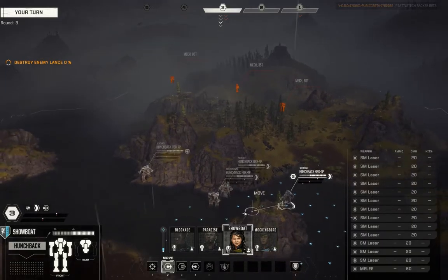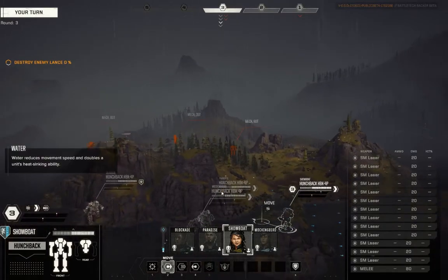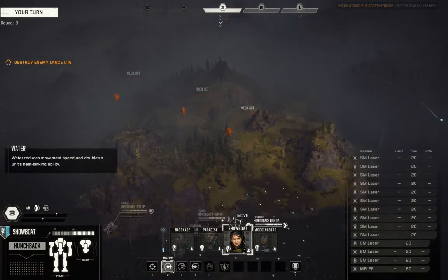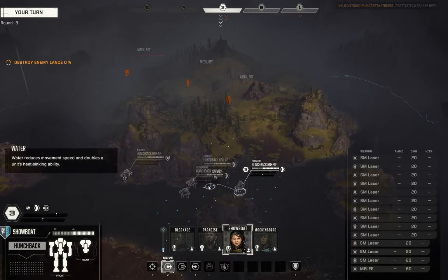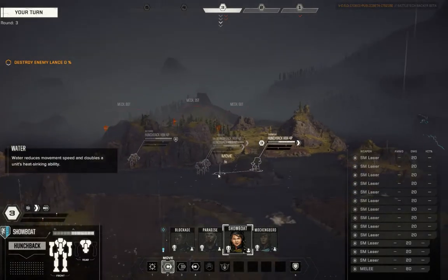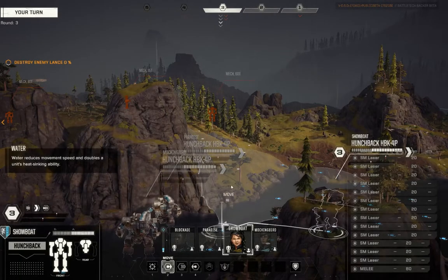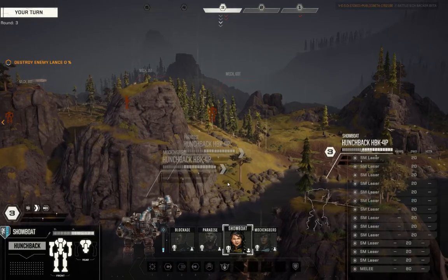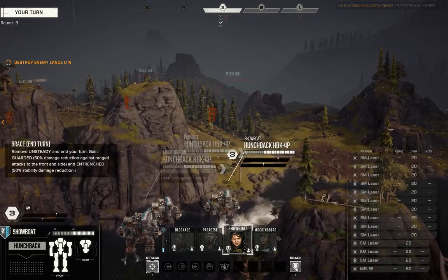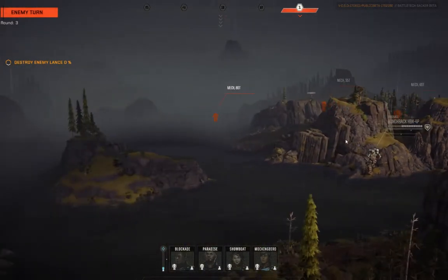Showboat — so the question is, where does she need to be to bait that Quick Draw down and still be close enough that she can get out in time, while also staying in cover such that the Quick Draw doesn't get any shots off on her. This spot in front of the water might be good enough, so we're going to put her there. And even if she's not, we are going to embrace her because if that Quick Draw comes around the corner it is probably going to focus on her.